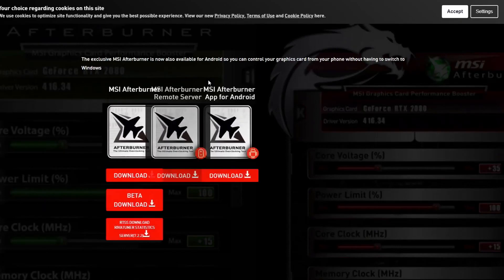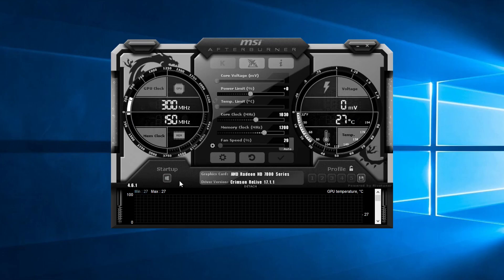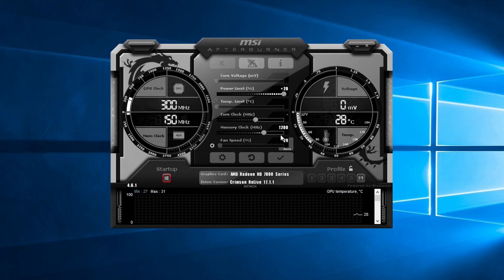Finally, download MSI Afterburner to overclock the graphics card and squeeze extra performance out of it. Click the startup button so it applies the overclock every time the PC starts. Then max out the power limit, set the core clock to 1200MHz and the memory clock to 1300MHz. Save the profile and click Apply. And with that, it's time to test some games.